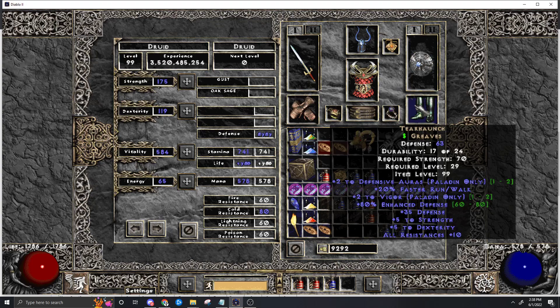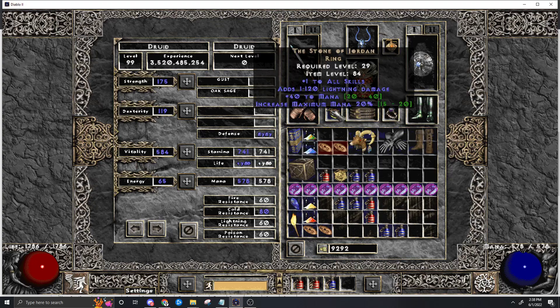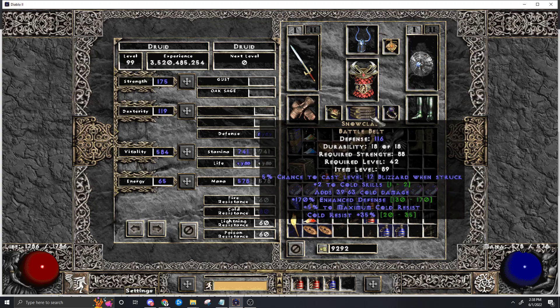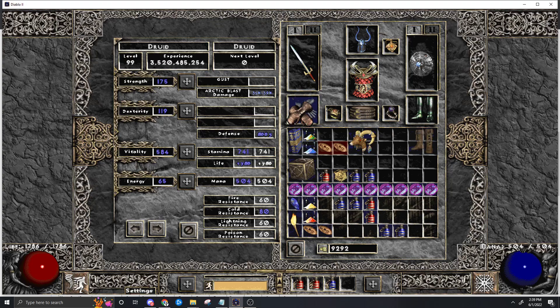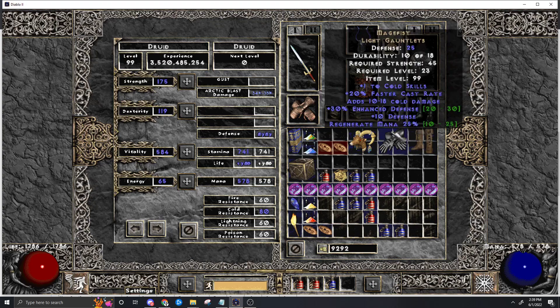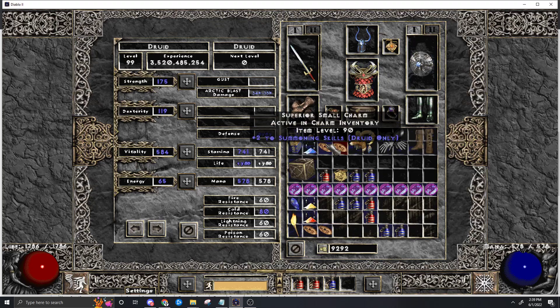For boots, there's no cold boots so since we're low on resistances I just went with Tearhaunch because they've got 10 res. Obviously this is not perfect - you could slam resistances in a better pair of boots or get tri-res boots. This build is very mana-hungry, so 2 Sages is a must for 40% more mana. Snow Clash with +2 cold skills - not much else to say, it's great to have. And then Frostburns for the cold pierce. You could also do Mage Fist, but I don't think it's worth it - you go from 34 to 35. I would rather have the 10 pierce and the 25% more mana from Frostburns.